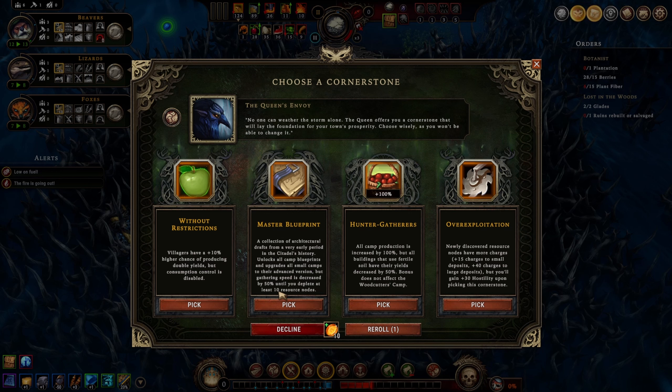I don't know if master blueprint is actually good - your gathering speed is decreased by 50% until you deplete at least 10 resource nodes, and that's a lot of nodes to deplete. But it upgrades all of your camps, and I think that's amazing. Hunter Gatherers - all camp production increased by 100% but all buildings that use fertile soil have yields decreased by 50%. That would go really well with master blueprint if we had both. I prefer master blueprint, also decreasing farm yield is sad since we have the plantation.